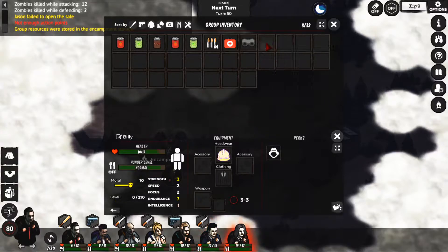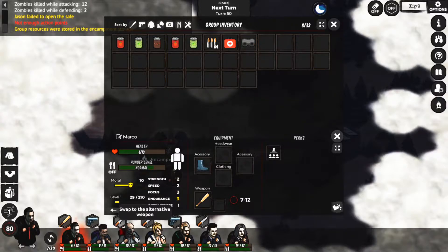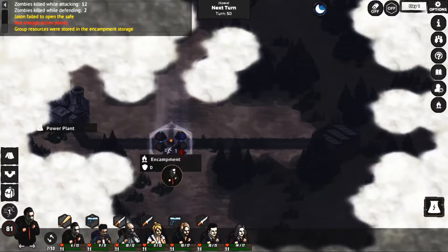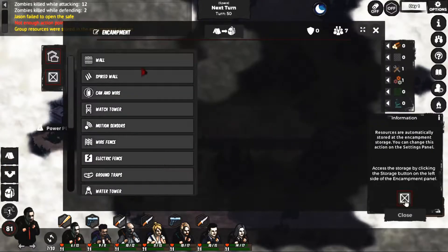Just gonna give her some stuff too. Nate's got a negative bonus at night. Oh that's kind of cool - there's a power plant over there, I guess that might have stuff. Managing the encampment okay, we don't have enough materials.